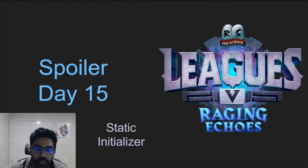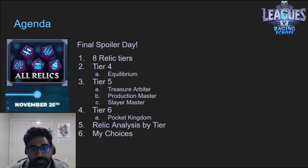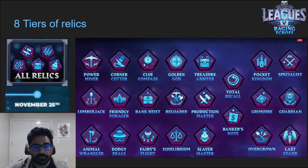Welcome back to the channel where we're going over every single spoiler for the upcoming Raging Echoes league. Today is day 15 and the last day of spoilers. Jagex revealed all eight tiers of relics, so I'll start with a quick overview of all tiers, then go into detail on the five new relics: tier four Equilibrium, tier five Treasure Arbiter, Production Master, and Slayer Master, and tier six Pocket Kingdom.